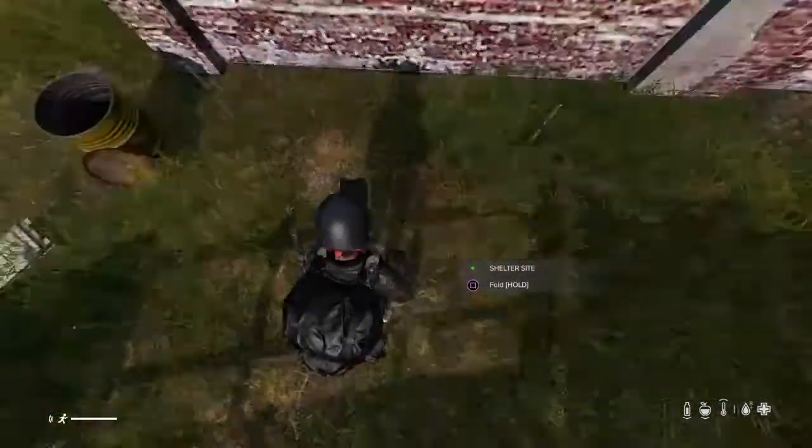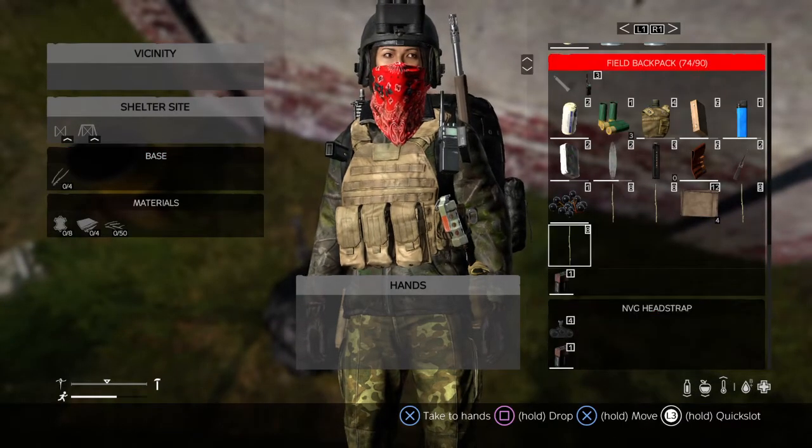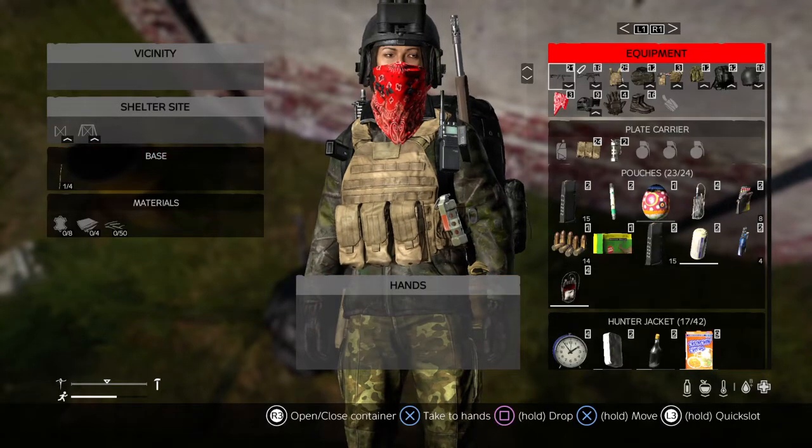So what you do is set it down, and then you've got your menu here. You go and take your four corner posts and throw them in here.